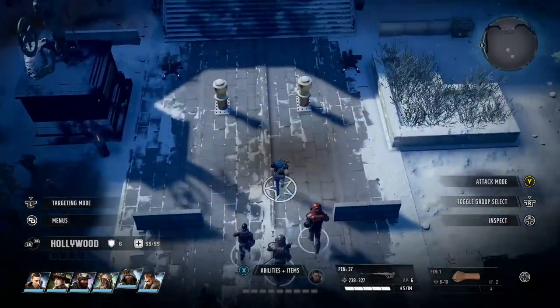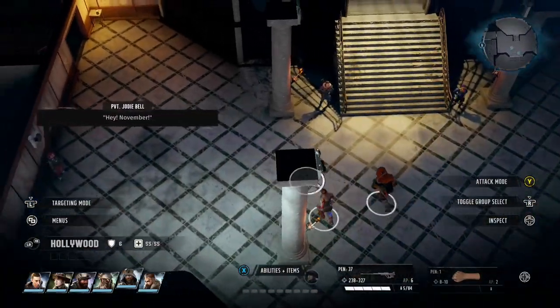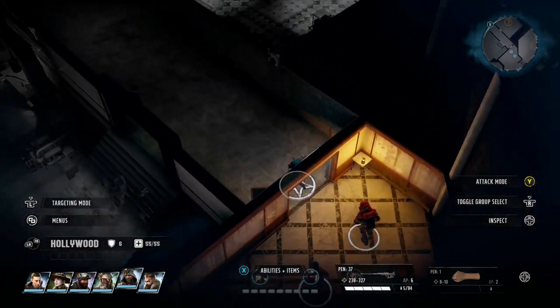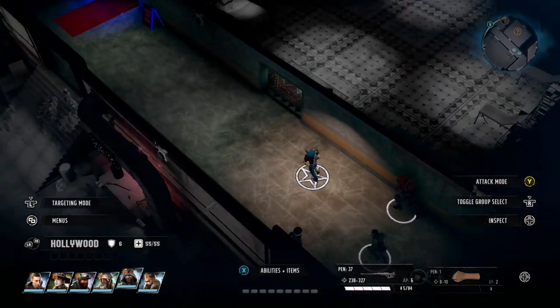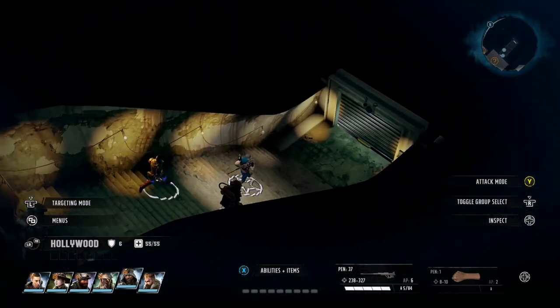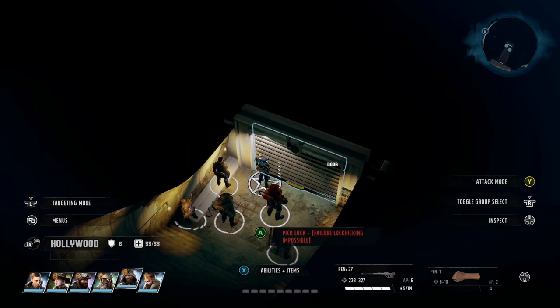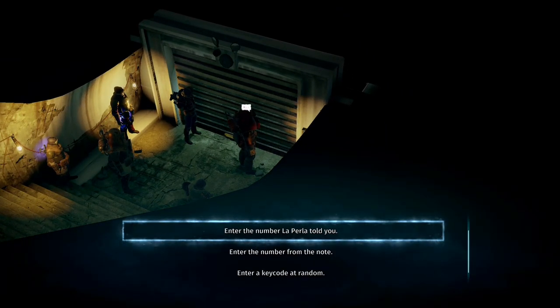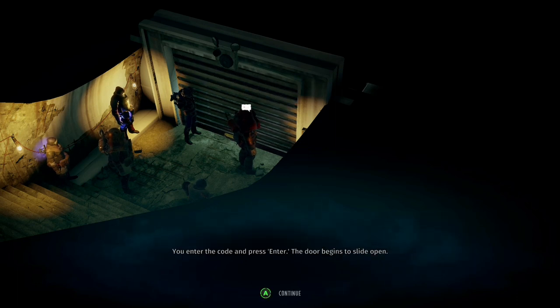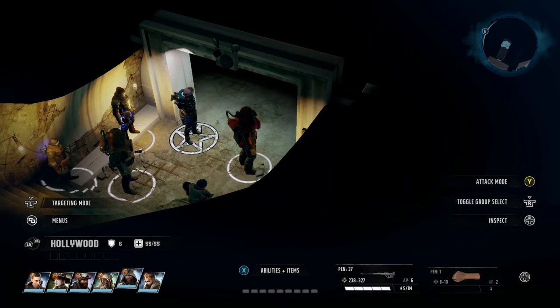We walk straight into Ranger HQ — it's where the medic office is, where you've got a doctor. We go in and down the stairs. We come up against the very first door that couldn't be opened before — it cannot be lockpicked whatsoever, and I don't think it can be blown up either. We put in the first code and the door opens.